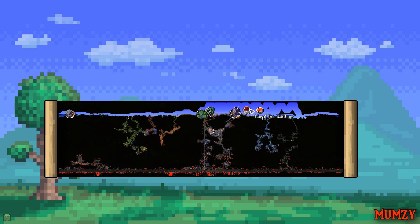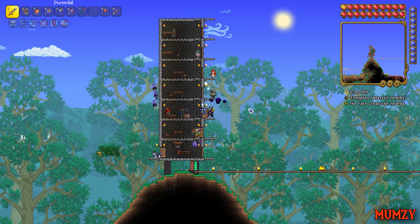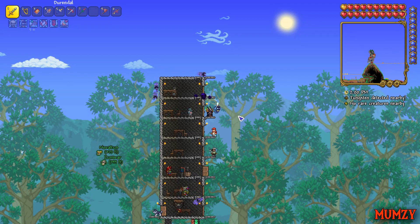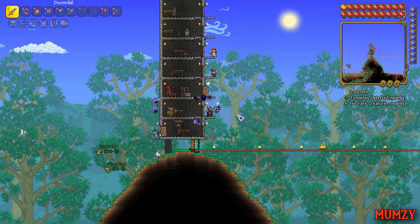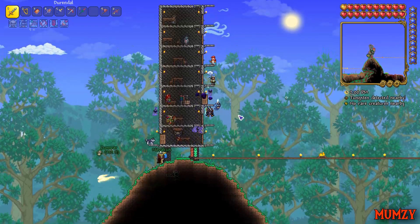I'm just gonna do that. Remember, all you need to do is put the arms dealer with the nurse and the arms dealer will sell you whatever pylon you want, except for the ice one. The ice one you'll have to figure something out, but the desert pylon and the jungle pylon — I'm just gonna focus on building the houses for now. Build some jungle houses, some ice houses, some desert houses.